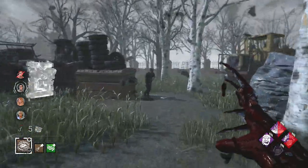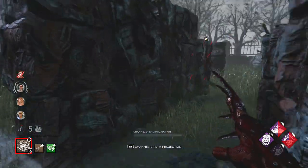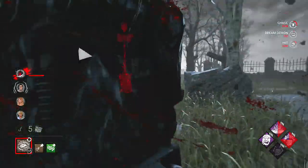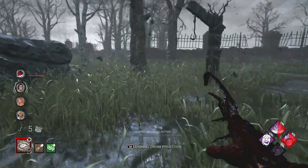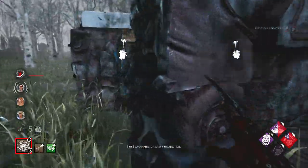This guy's over here healing. I think from this angle he has the window vault — yeah, he does. So we're going to have to cut left. They're going back to the generator this way, and he's going to go build a pallet. Let's go ahead and stop, fake, come through, swing. That's how you finesse survivors. And we got a hook right next to the generator, so we'll kick it, get it to start regressing. Come back, get this guy, and put him on the hook.